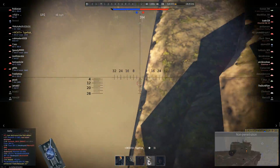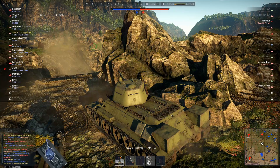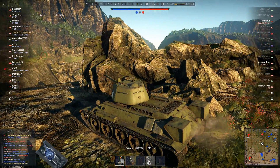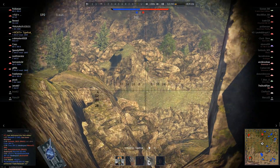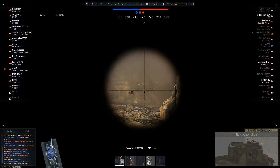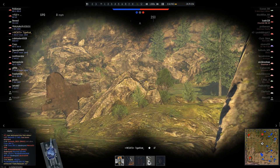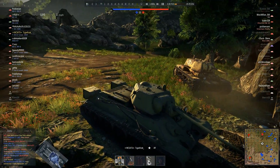I blind fire and end up hitting the front of a Churchill Mark 7 — I believe it's a Churchill Mark 7. Churchill Mark 7s are a lot more armored than the Churchill Mark 3. If that was a Churchill Mark 3, I would have gone straight through the front of his turret. This gun is very high velocity and has a lot of penetration on its shell, but it's apparently not enough to go through the front of a Churchill Mark 7, which is why I'm usually afraid when I see them.